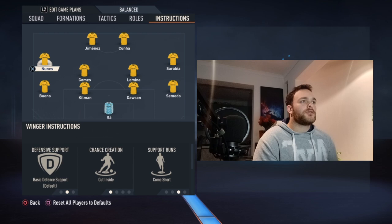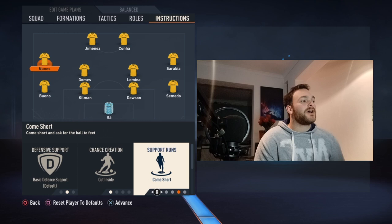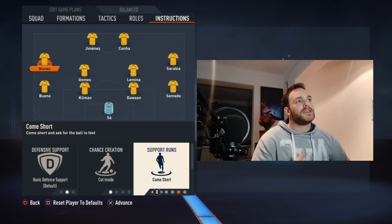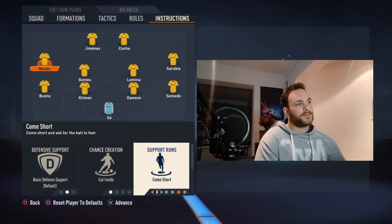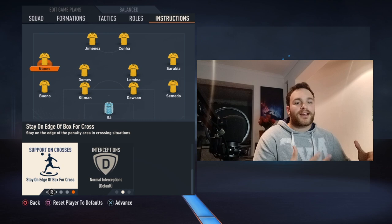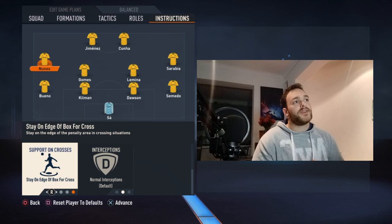Moving on to Nunez — he more or less shifts into midfield from time to time. He's set to basic defensive support, cut inside, come short, involve in the ball to feet. He will be your highest midfielder — he starts as a left winger or left midfielder but will play as a central attacking midfielder from time to time. He'll come inside a fair amount, making sure Bueno has loads of space to operate in by pulling the opposition's fullback out of position. Lamina and Sarabia will also be in and around the box controlling the tempo and pace of play in the final third.